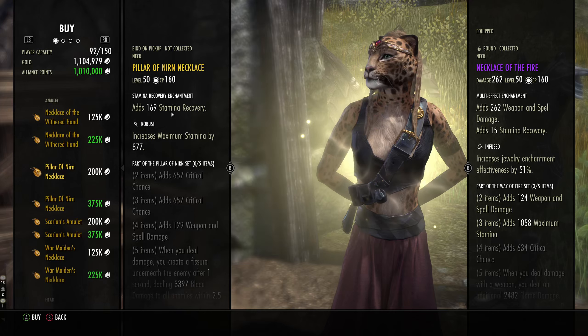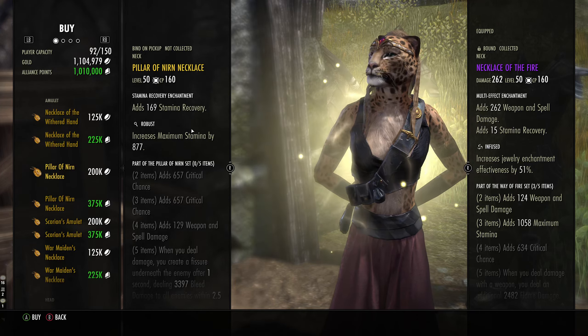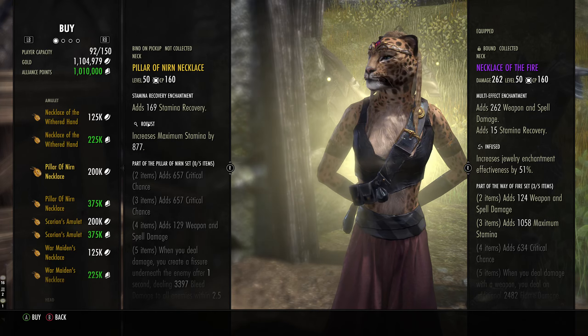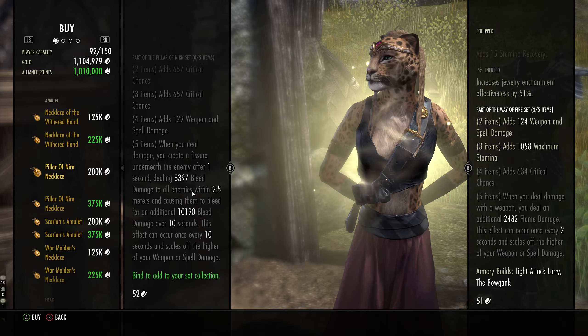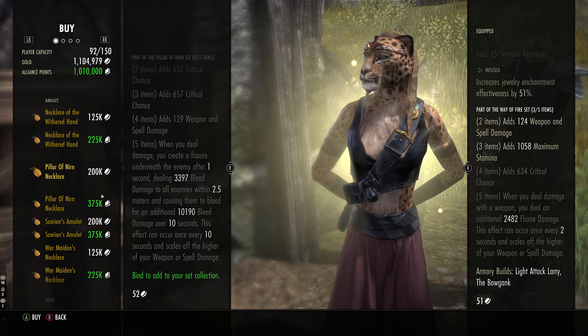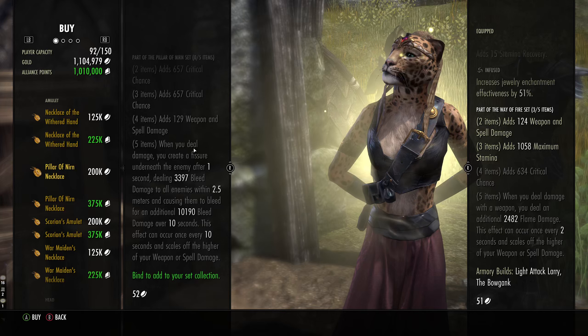This set is quite good on any stamina DPS in PvE — so a Templar for example, Stamsorc, Nightblade — it's good on most stamina builds. PvP-wise it pretty much sucks, it's just not good enough. People often miss the proc. However if you have a class like a Dragonknight where you are full stun, there is some delay so it could be made to work.